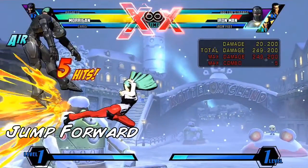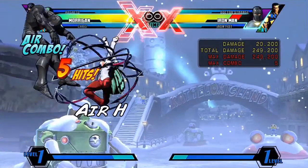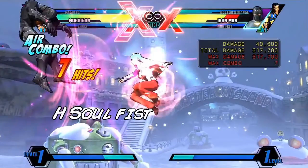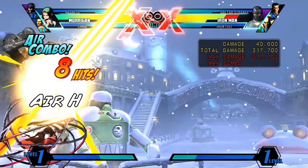From the air heavy, go into heavy sulfus and unfly cancel the heavy sulfus. As Morgan touches down to the ground, jump forward and immediately go into air medium. This air medium has to be instant in order to float the opponent at their highest point at all times. From the air medium, go into air heavy, heavy sulfus, which floats the opponent as high as possible.